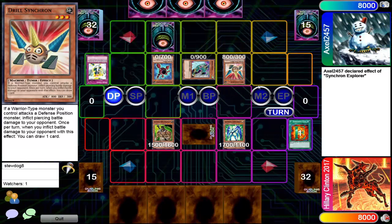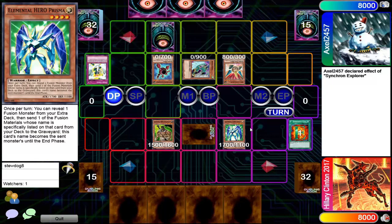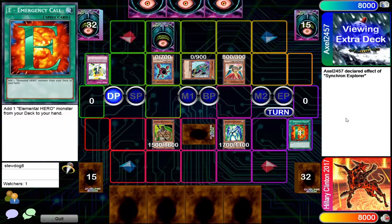Show me the power of the Synchros. We got Hillary Clinton 2017 at 163 experience and then Axel 2457 at 1000. I don't really know why you'd put Hillary Clinton 2017 — I don't believe there's an election in 2017. Hillary Clinton did not win any elections in that year or other years — sad face for our player in the red.